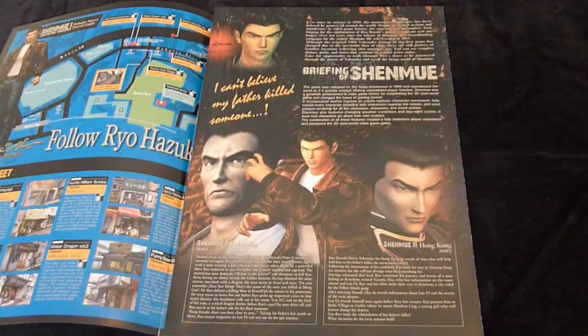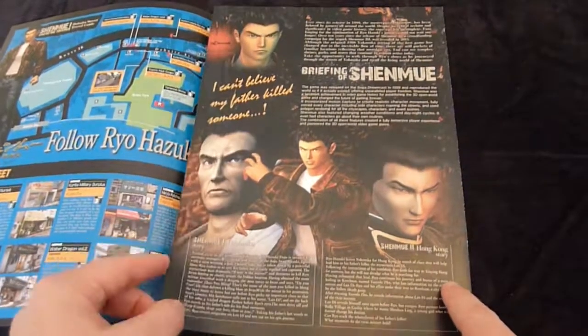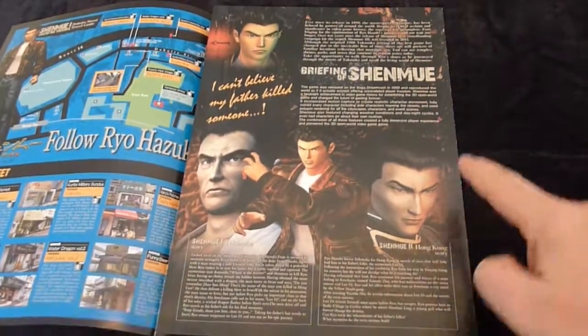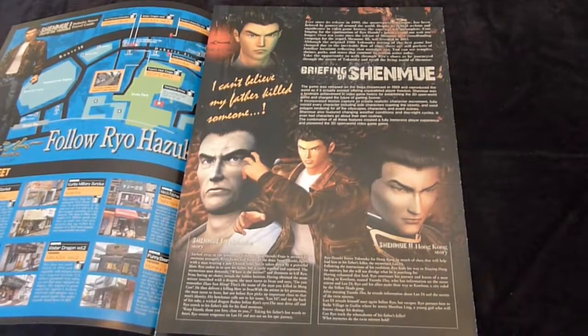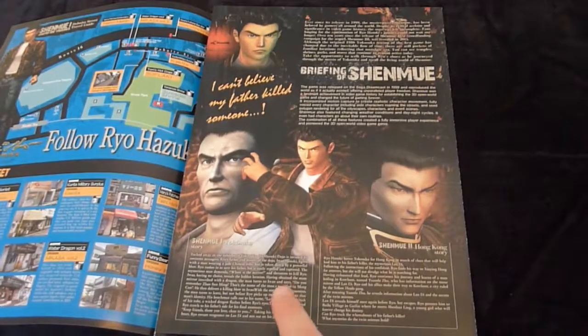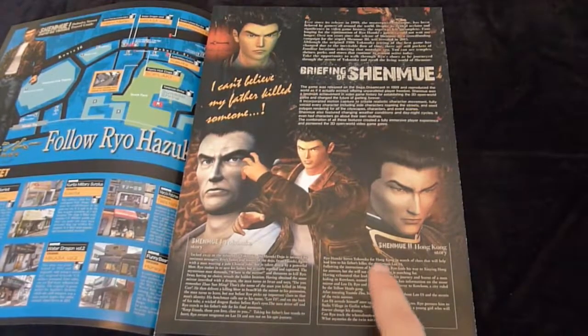The first inside page is a Shenmue briefing page. The width of the page is actually slightly narrower, so it tucks inside neatly. At the top is some background on the game series, including a mention of the Shenmue 3 crowdfunding campaign, and a description of some of the pioneering features Shenmue introduced, like magic weather and daily routines for characters. Then at the bottom, there are brief summaries of games 1 and 2.